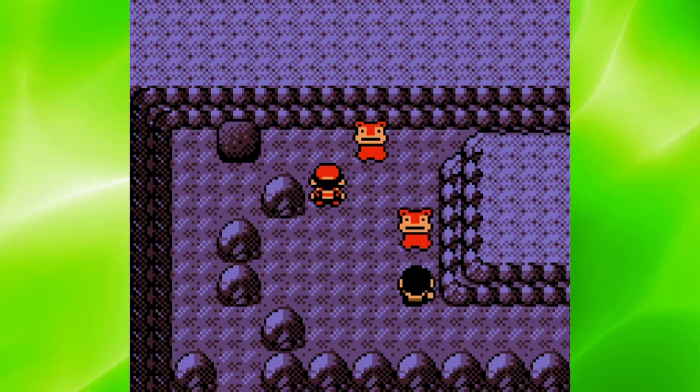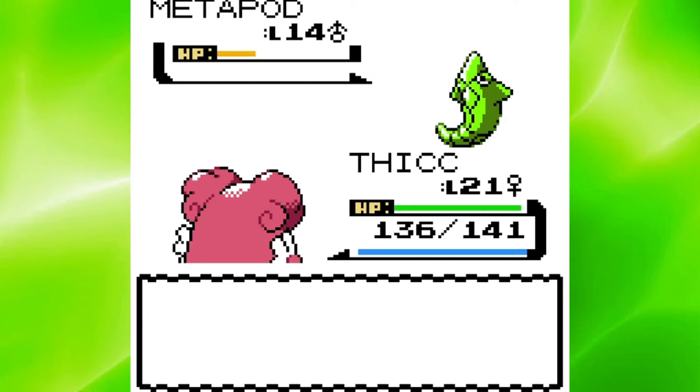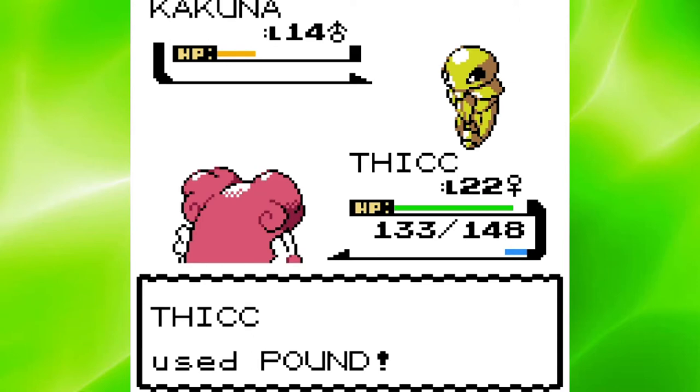Can we get some F's in the comment section for all of the Slowpoke here? They literally had their own tails cut off. Anyways, time for Bugsy. Metapod used Harden so it took a while to kill it, however it couldn't even put a scratch on Blissey. Kakuna wasn't as hard to take down, but on its last Poison Sting, he poisoned me.